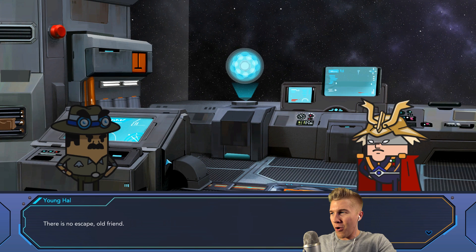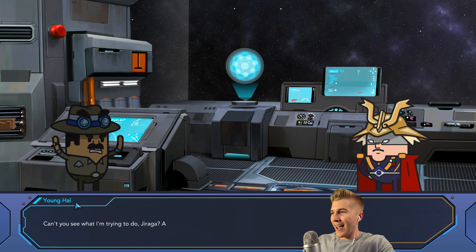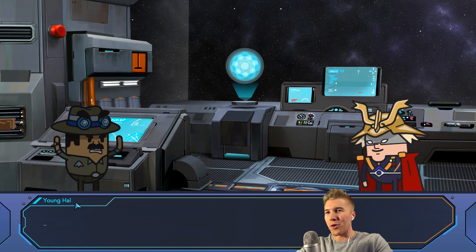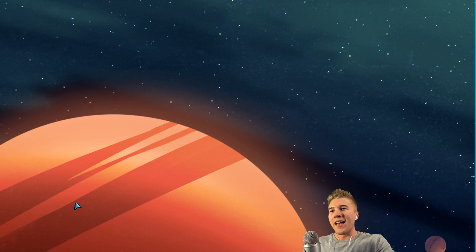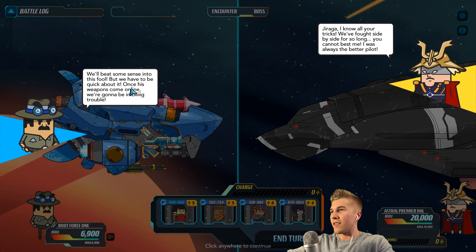I get to read as different potatoes, so that'll be fun. There's no escape, old friend, young Hal. Okay, so this is kind of a flashback. This is young — I don't even know how to pronounce that first name, so this is already a problem. My dyslexia is going to make this so much harder. So basically these guys are rivals, and here's going to be a little mode for us to practice some of the basic mechanics of the game.